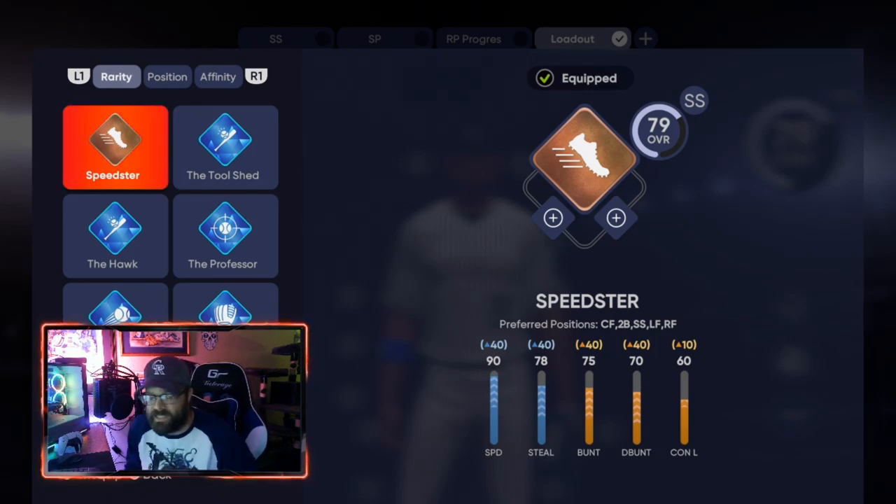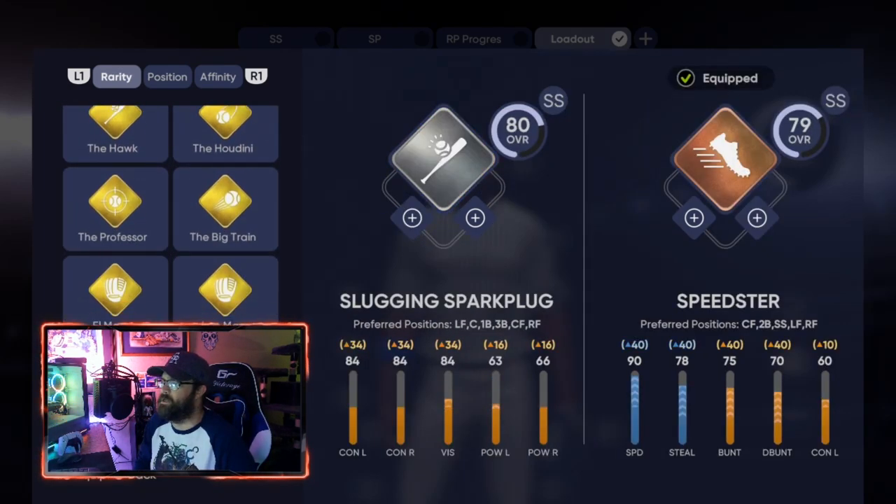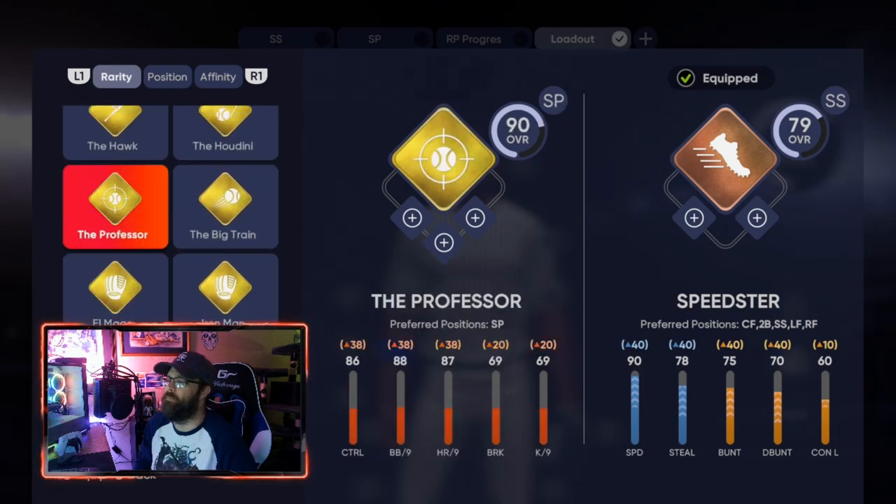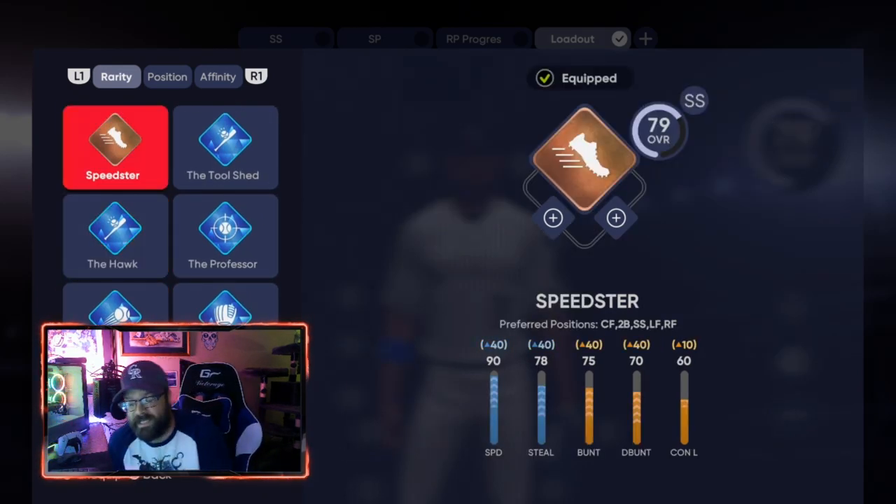With Speedster, after completing it you go on to Slick Speedster - the primary position on that one is also center fielder. From there the two gold archetypes open up, and the one you want to continue for shortstop is the Lark, which is based after Barry Larkin. When you continue through gold and diamond, you also get two diamond equipment packs and a diamond perk pack at the end.